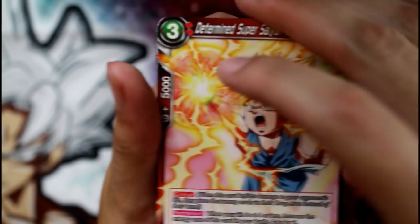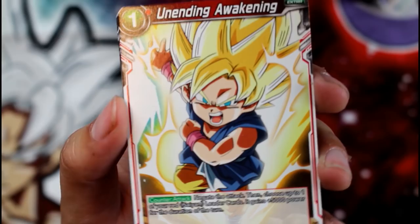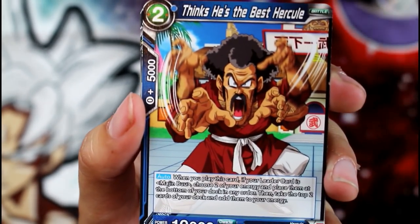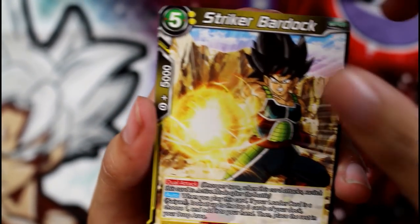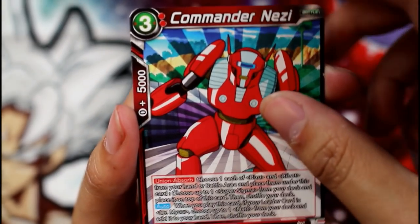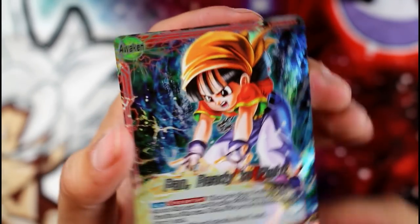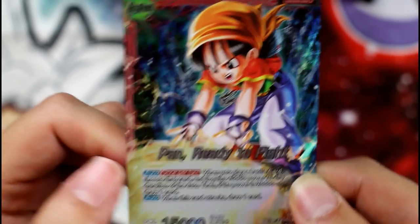You could bedazzle your deck if you want — shine on your opponent, they're going to be using sunglasses when you play them. Thinks he's the best, Hercule. Speedy Surprise Attack — we just got that in foil. Striking Bardock, Commander Nezi, Android, and then we got a Pan Leader. Sweet — awesome, great card.